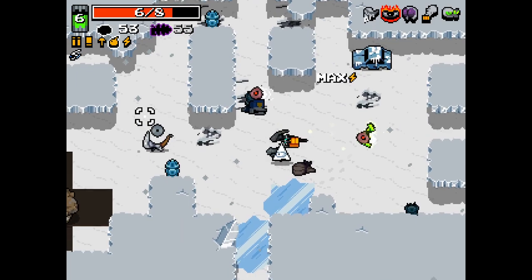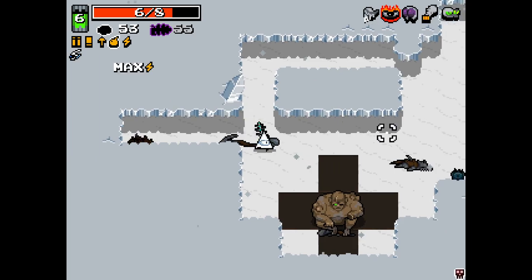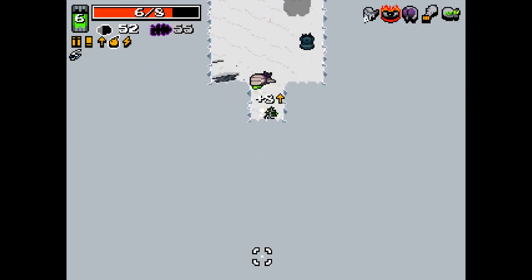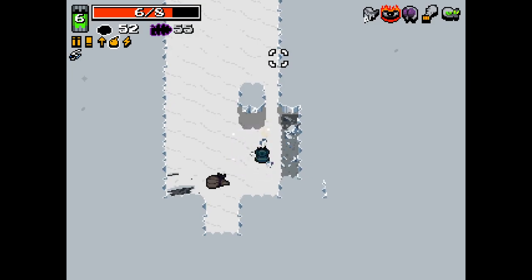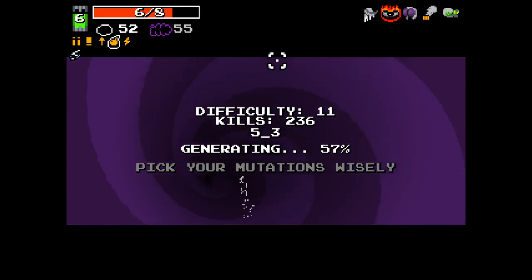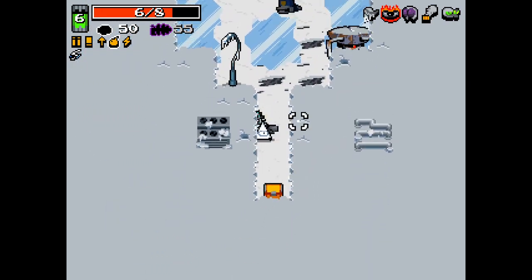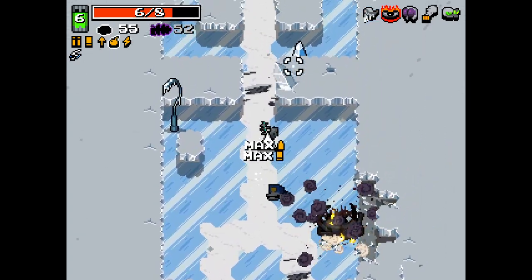I just gotta make sure I don't accidentally punch a car. I feel like that's a solid way to die - accidentally punching a car. I don't know if punching Little Hunter is gonna work, but you know for a fact I'm gonna try it if I can. Punching Little Hunter sounds like the most satisfying thing in existence. I love that bouncer. That's so cool.